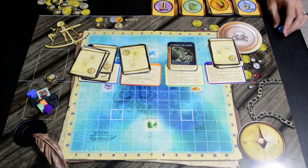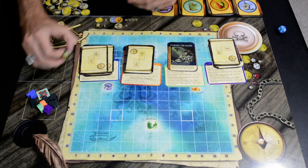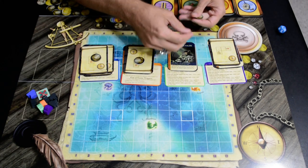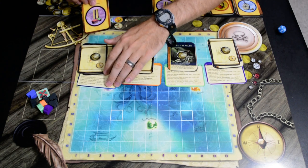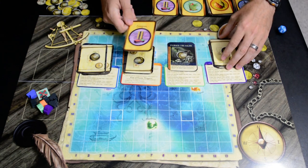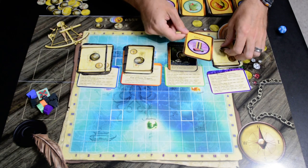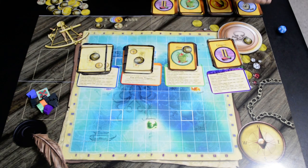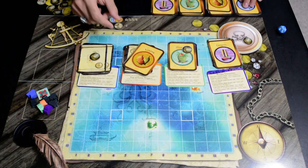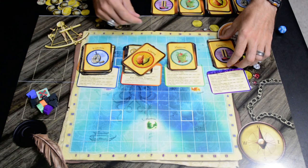Something else everybody starts the game with is a magical compass — make certain to hand those to each player. Additionally, each player is going to start with a good from the port city they are from. For example, the purple player is from Gracio, so they start with a good from Gracio. Green gets a green good, orange gets an orange good, and blue gets a blue good.